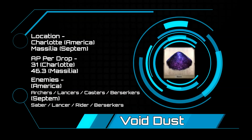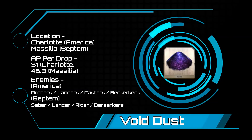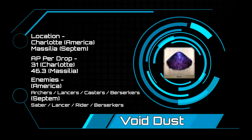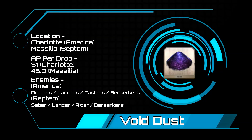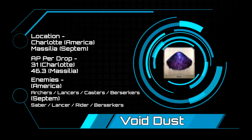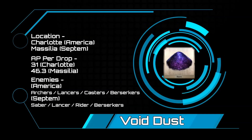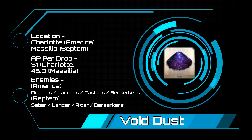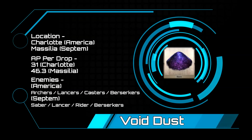Void Dust — we're back in America, Charlotte this time, and this is going to be by far the absolute best place for Void Dust for the remainder of the game, unless they come out with something new in JP. 31 AP per dust blows the second place node out of the water, and that one is in Camelot. You do have an alternative in Septum for lower level masters, and that is Massilia. Charlotte is going to be a mixed bag of enemies with archers, lancers, casters, and berserkers ranging from level 55 to 70. For Massilia, you are looking at about 46.3 AP per drop, with sabers, lancers, a rider, and a berserker boss ranging from level 12 to 28.